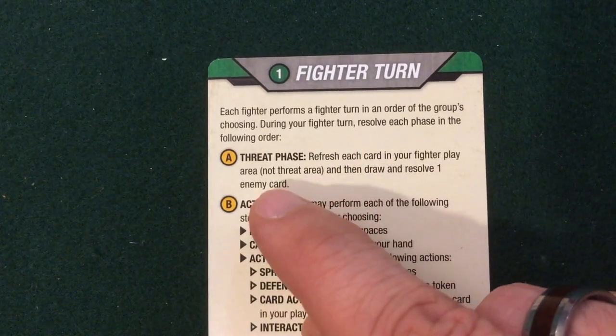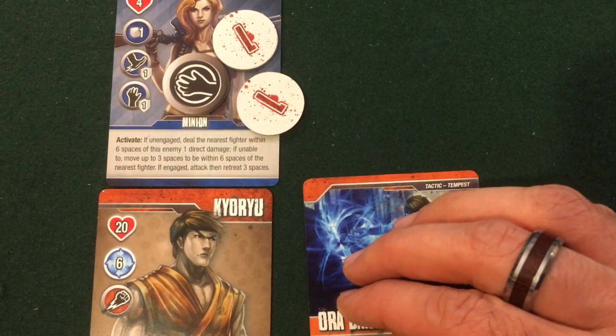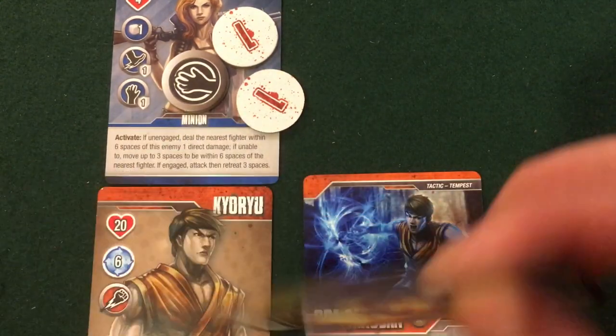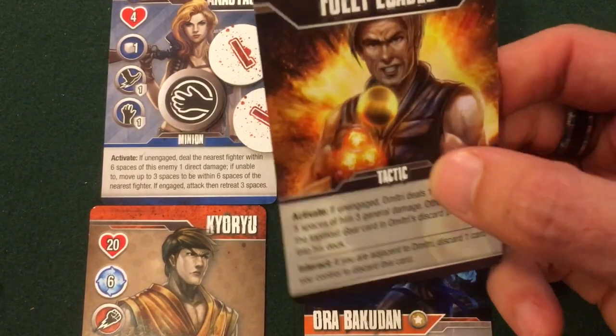We're going to refresh each card in our play area and draw and resolve one enemy card. We only had one exhausted card so we're going to unexhaust it, then draw a new enemy card. It is not a minion — it's one of Dimitri's upgrade cards.